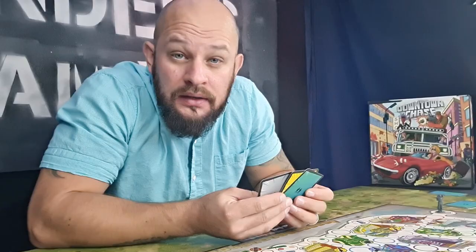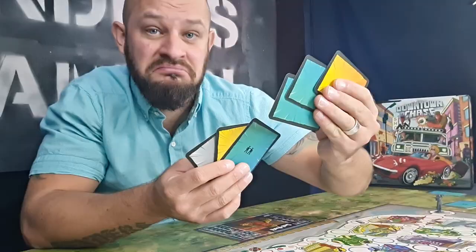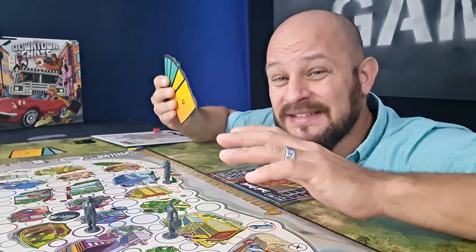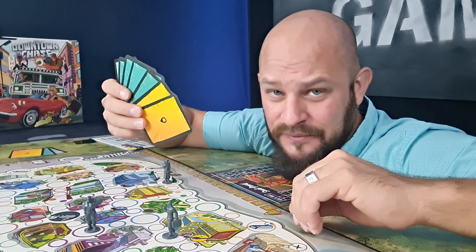Now that we're done moving Johnny around, it's actually the players' turn, starting with the first player. What a player can do during their turn: the first thing they can do is pick up four cards from the piles. You are allowed to pick one card at a time, take a look at it, and then decide which card you want to pick next. But you can never pick more than two cards from the same pile. Once you've picked up the cards and are happy with what you got, it's time to do some things with your miniature and start moving around the track.